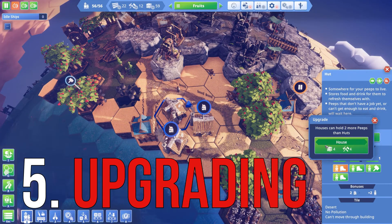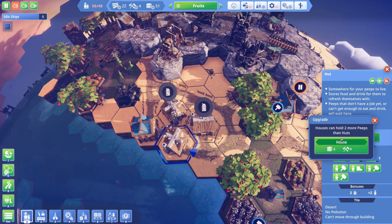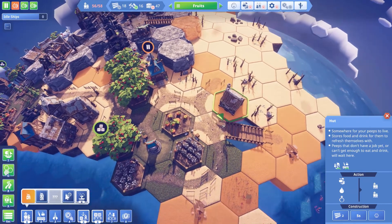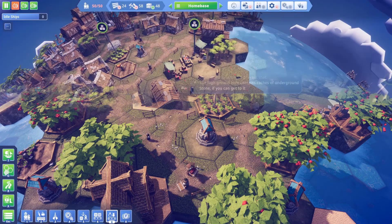Another important tip about the desert island is to keep upgrading your huts instead of adding new ones to increase the population. Firstly because you do not want to be taking up precious space on the island, and secondly because you will end up covering more of the island's hexes with roads — and no matter how much you try not to, you will end up using some of the grassland hexes for that. As I explained before, you will need those grasslands to grow fruit.